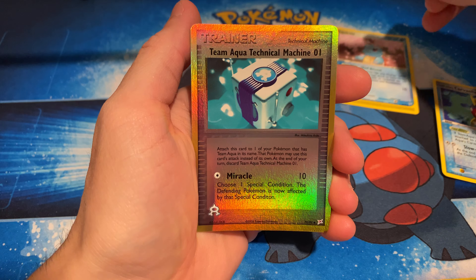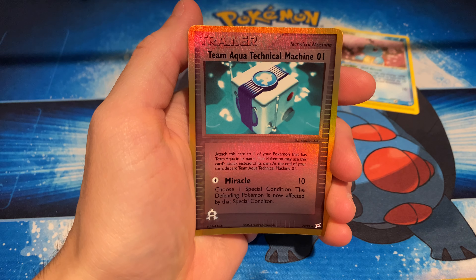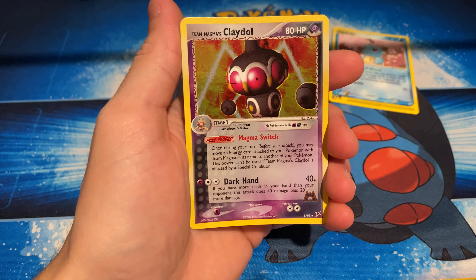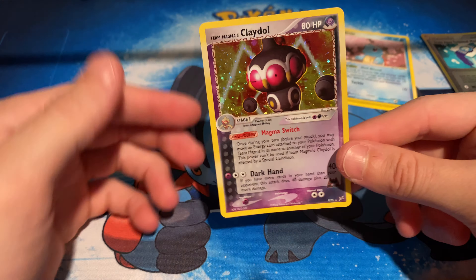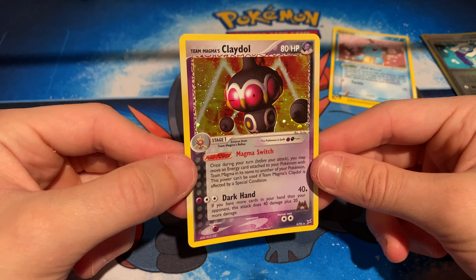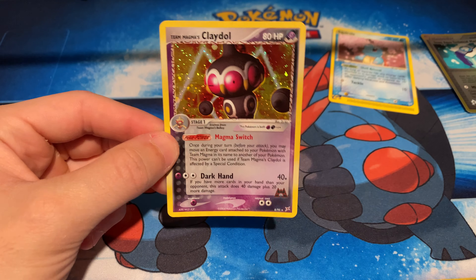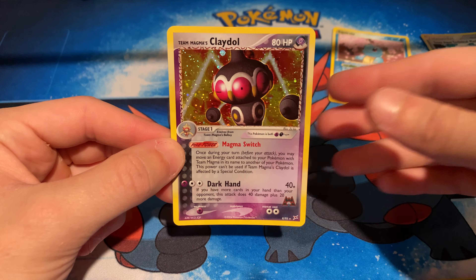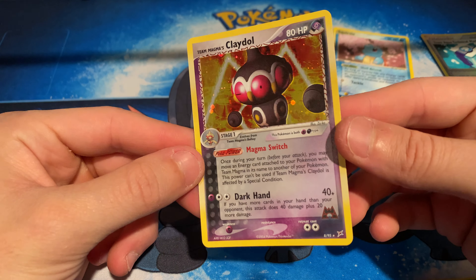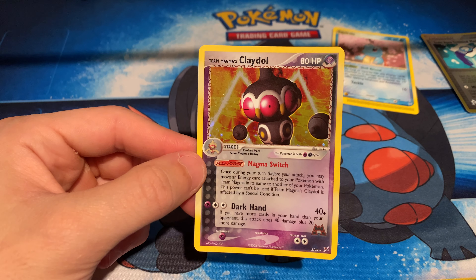And for the reverse, we get a Team Aqua's Technical Machine number one. And then for the rare — hollow or not — oh my goodness, yes boys! We got a Team Magma's Claydol! Wow, look at that. Card number eight out of 95. Yo, we will take that. That's a really nice card. I don't even see any print lines on this, and the foil art is very nice.